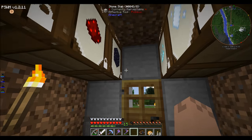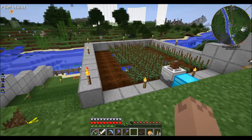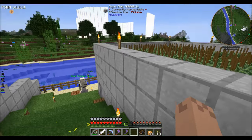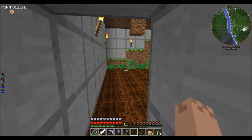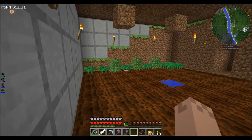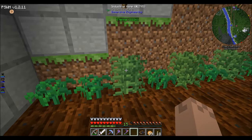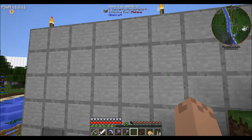Let me show you what I've done outside. You can see this wall is a little bit different. We raised this up and I put these industrial hemp seeds down here, and raised up the bed for magical crops.